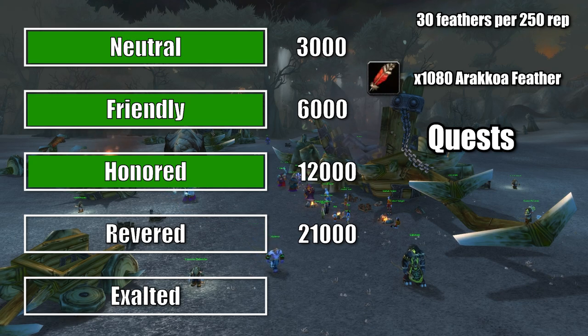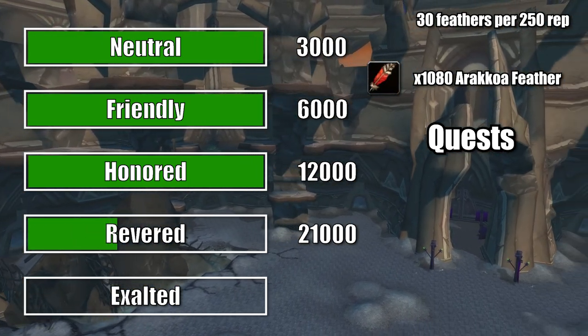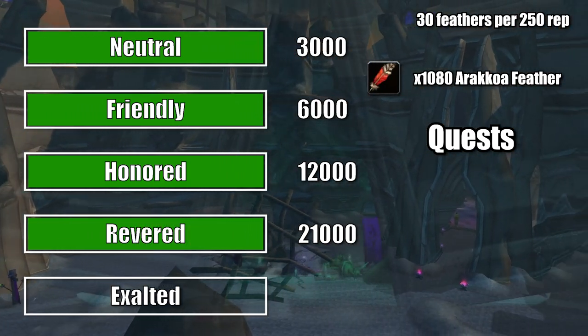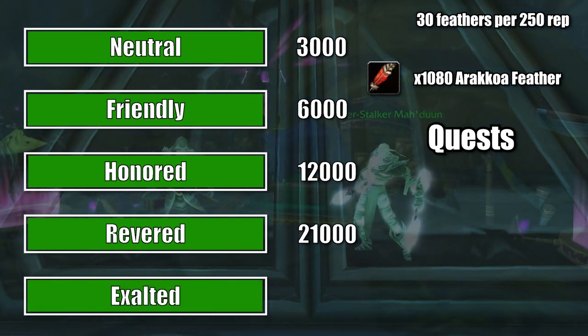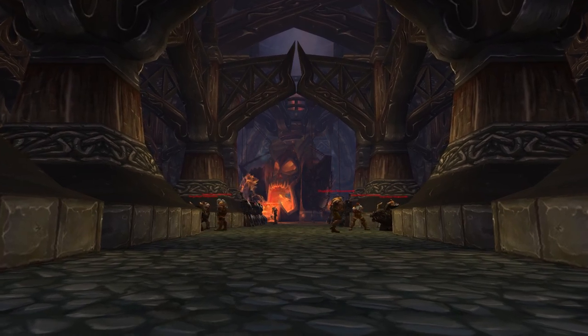Either way, once you've finished all of the quests with the Lower City, the Refugee Caravan, and Arakkoa Confederates, then you'll be able to run Shadow Labyrinth on Normal or Heroic, or Heroic Sethekk Halls and Heroic Mana-Tombs until you are Exalted. There is also the Daily Heroic, which will give you 350 Lower City rep too.